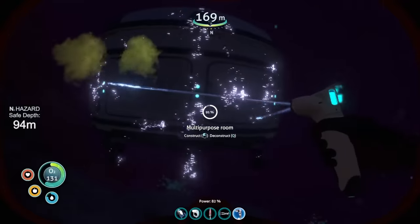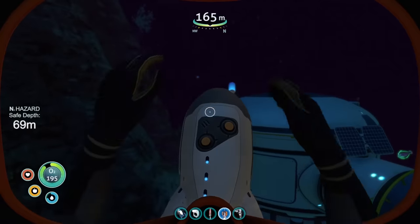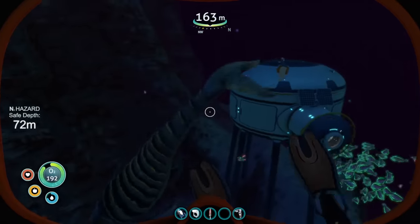As I learned in my old no-vehicles run, even if I didn't want to use the Cyclops, I still had to make one at some point. The Neptune rocket requires a Cyclops shield generator module, which can only be crafted on board the Cyclops itself. With the Cyclops fully researched, I set off for the underwater islands wreck to do some more scanning. Before this point, I thought the aggressive fauna was overdone, but I hadn't seen anything yet.